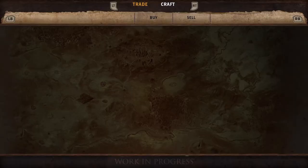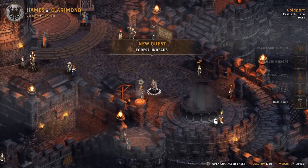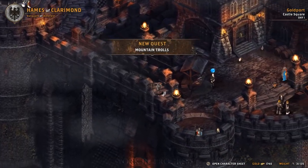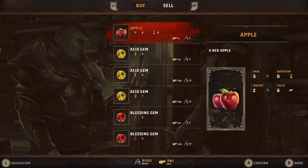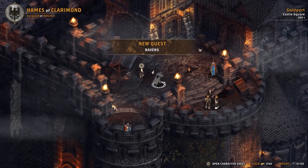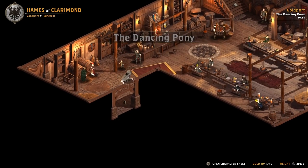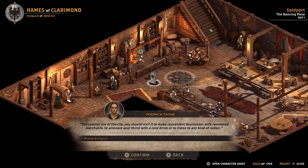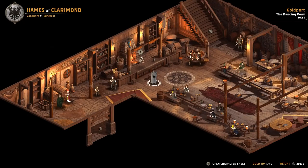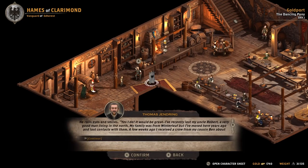Now for a weapon. Since we've chosen heavy weapons as our primary combat style, we should pick a two-handed weapon like that pretty decent battle axe. You can visit a merchant to buy magic gems to enhance your weapons, but we don't need any of them now. The Dancing Pony — the most infamous tavern in the entire Goldport. In taverns, you can buy food or drinks. There's also a quest to accept here: a delivery quest that will earn us some gold for future blacksmith expenses.